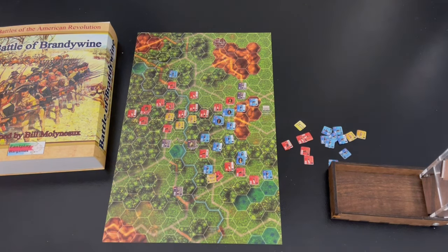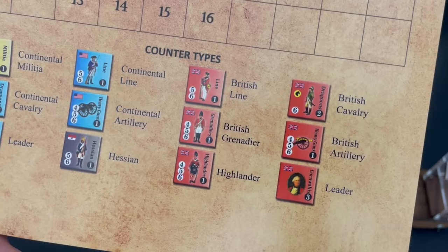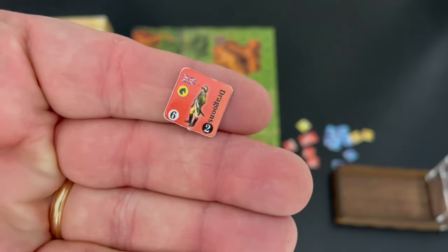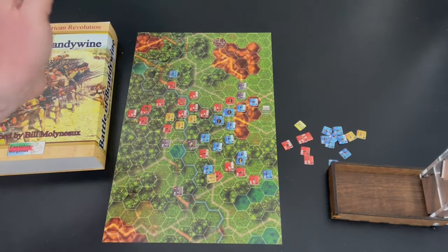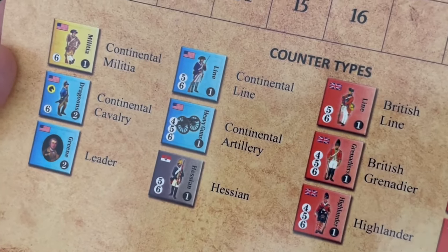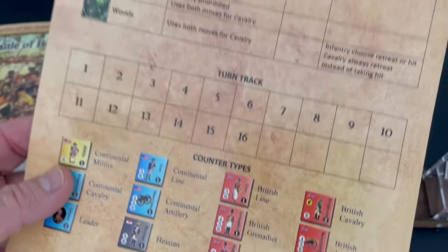The player aids are very nice — they show all the different counter types. The British have grenadiers, Highlanders, line, cavalry, and Dragoons. They look exactly like the American Dragoons with a little horse head to identify them. These units are used to sweep around flanks and try to cut units off. There's a nice selection of units — it's not all the same guys. I was hoping some of these other units might have a couple of special rules, but they didn't come straight out of the box — cavalry were really the only ones with special rules.